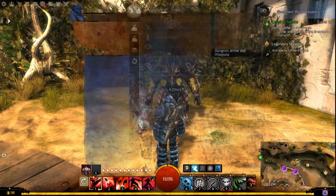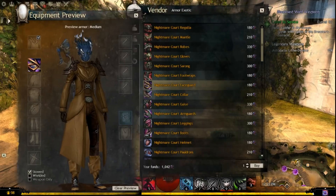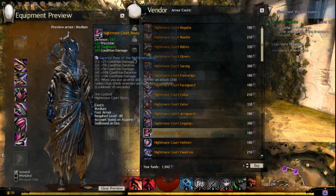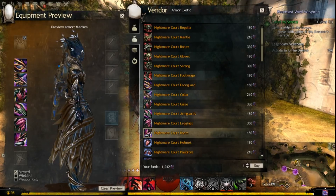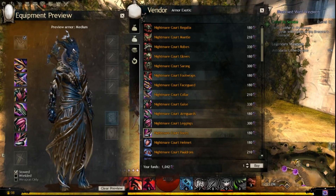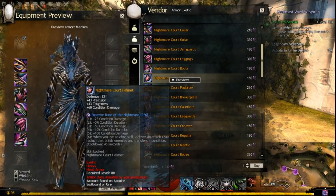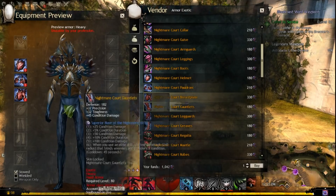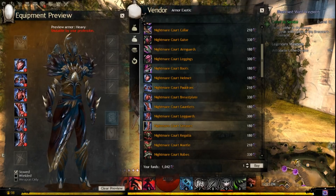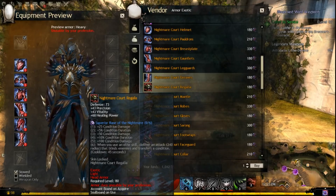Here we have the Twilight set. I'm only doing the medium armor for right now, but you guys can definitely go to this vendor — I'll show you where it is. Some of this armor doesn't look the nicest right now because it's not dyed. When you dye this armor it looks very beautiful. I'll show you the heavy version of it too, and look at the detail in the chest — these dungeon sets are very beautiful.